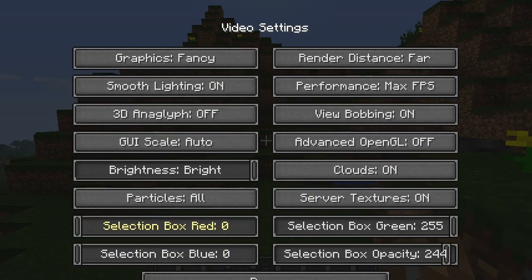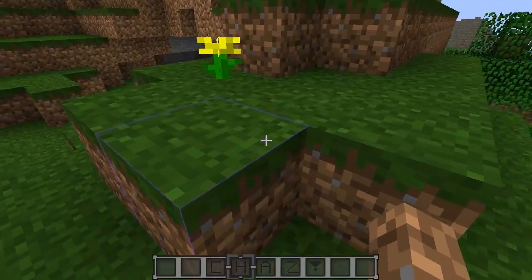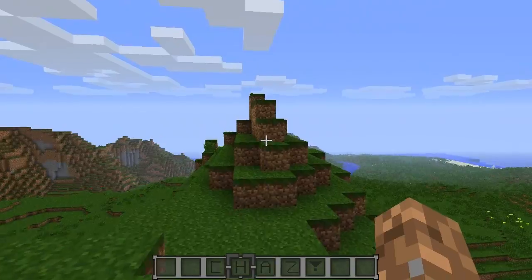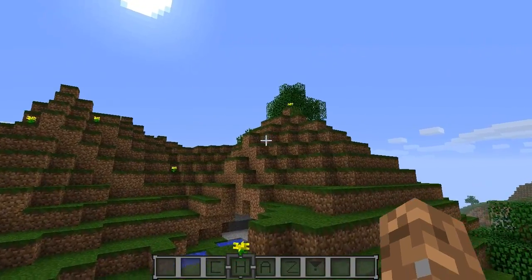If you play around with the colors — put green partway, blue all the way up, and adjust the opacity — you get a somewhat purple and blue outline, which looks super cool. You can customize it to whatever you want. It's a very simple mod that just edits the base classes of Minecraft.